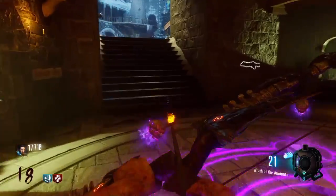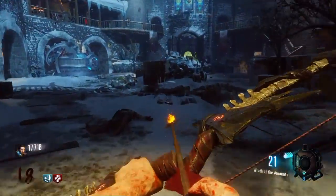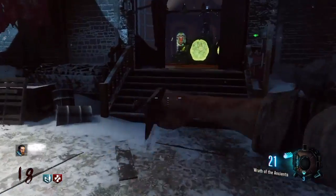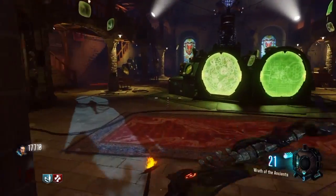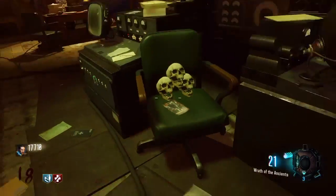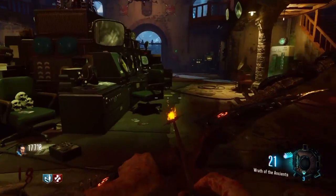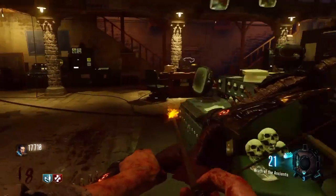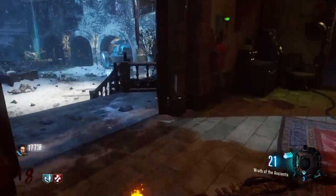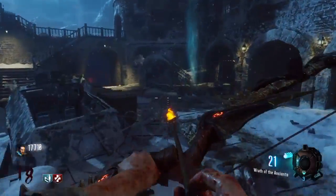If you ever want to get rid of the skeletons and turn them back into zombies, you can go over here and press Square. I'm not going to do it because I want to show you what the skeletons look like. But yeah, you can press Square on these three skulls that appear — one skull appears for each shot that you do at each one of the hidden spots, and you just press Square and the skeletons will stop spawning and turn back into zombies.